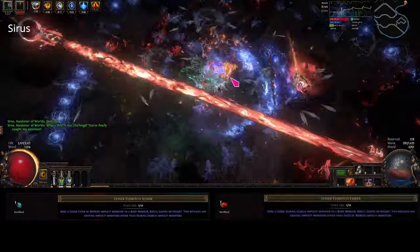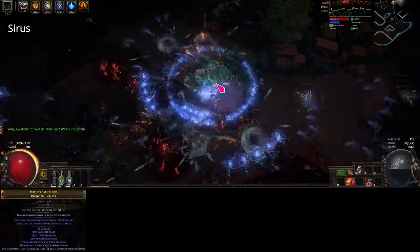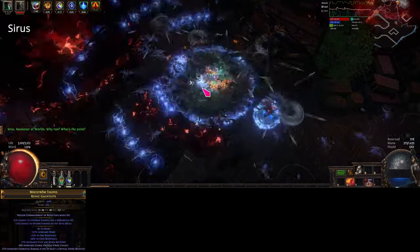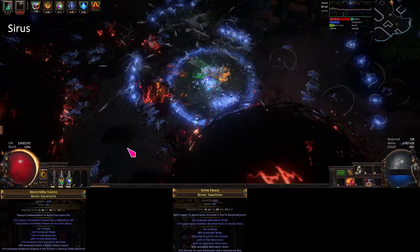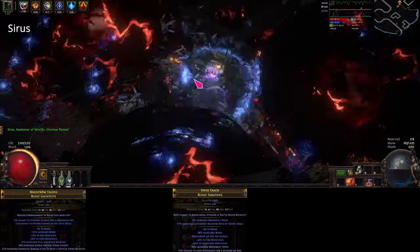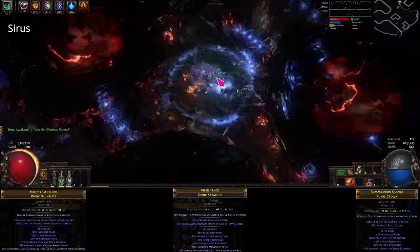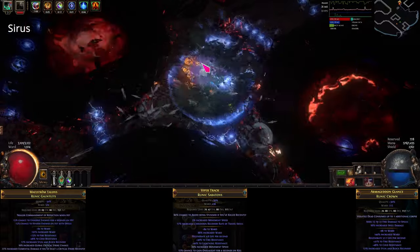From here you'll want to spam eldritch ichors and embers until you get the implicits you desire. On the gloves I think unnerve and hinder are best in slot, and as we are hitting many times, lesser eldritch ichor and ember is perfectly fine here. For the boots I chose to get movement speed and reduced cooldown of travel skills, though action speed would be just as good as move speed really. For the helmet there are a few options though I went with a couple of damage mods.